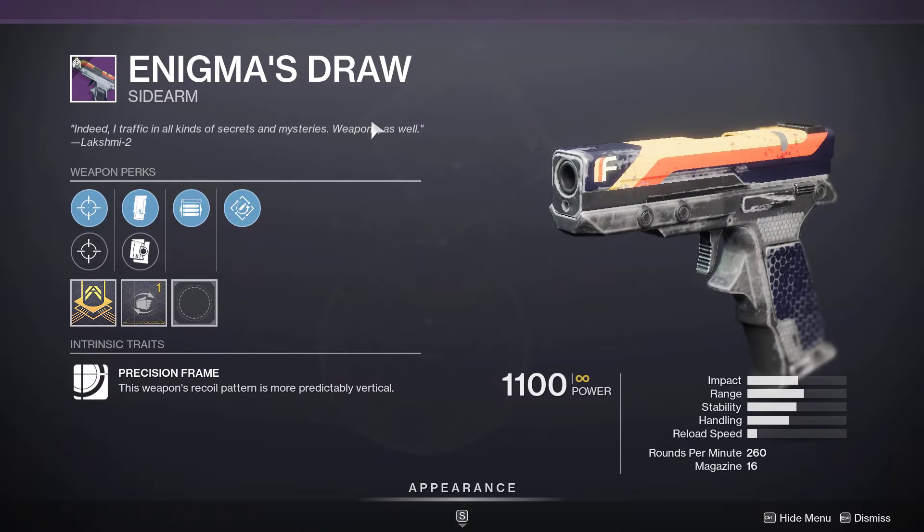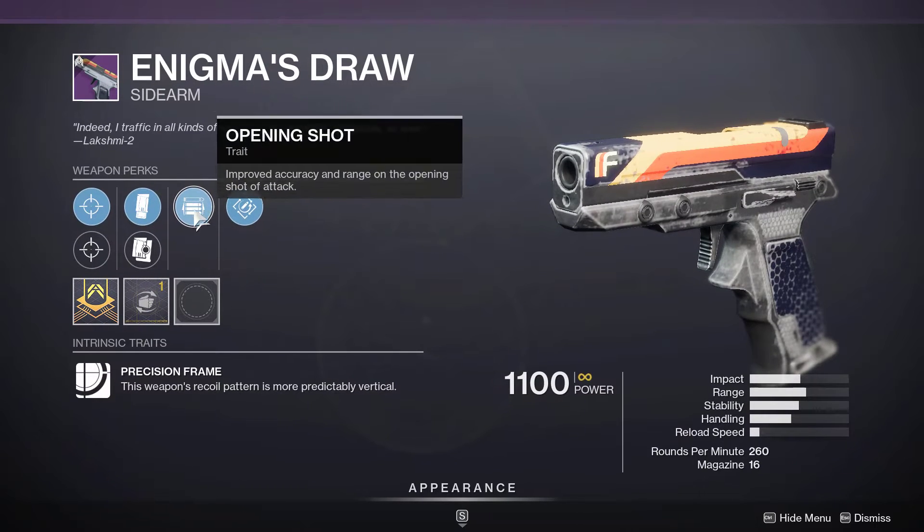The next weapon is Enigma's Draw. If you like sidearms, maybe pick this one up.